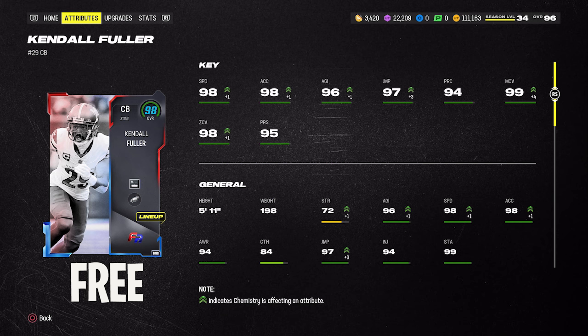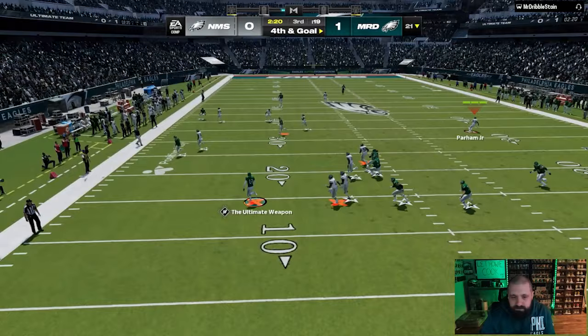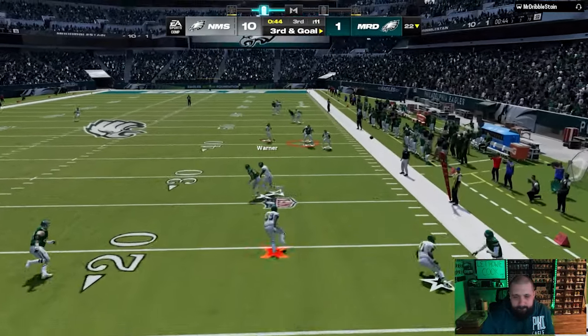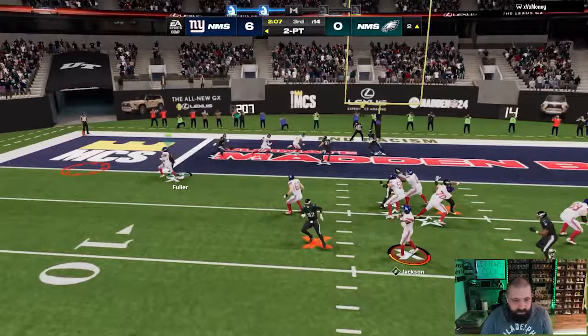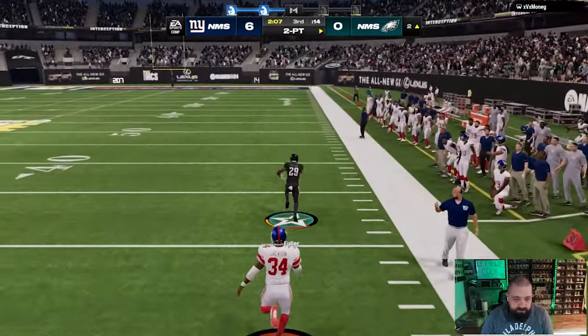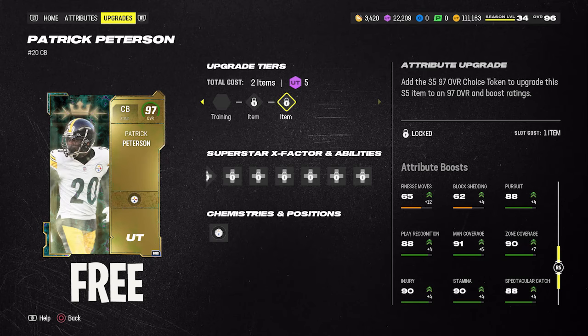You need three tokens to upgrade Kendall Fuller. This card gets any of the 32 NFL team chems. Two of the tokens are in the Free Agency field pass, and the third is in the Free Agency solos. You can potentially get this card up to 99 speed. Man coverage and zone coverage are pretty solid on it as well. He is only 5'11", and with the Flat Zone KO being zero AP on this card, he's the perfect slot defender — plus he's great to blitz off the edge.